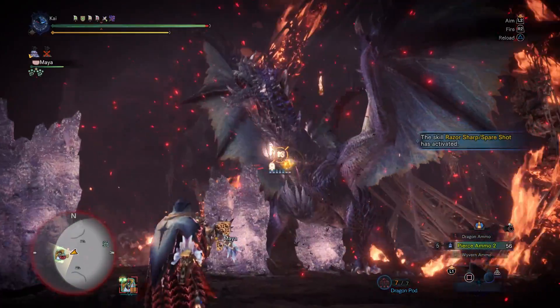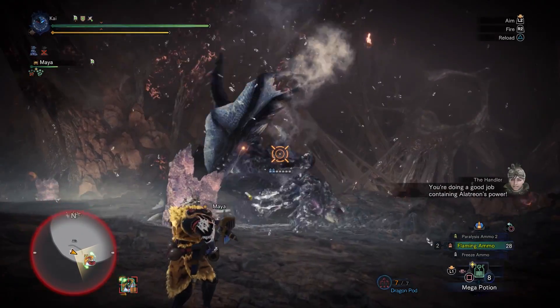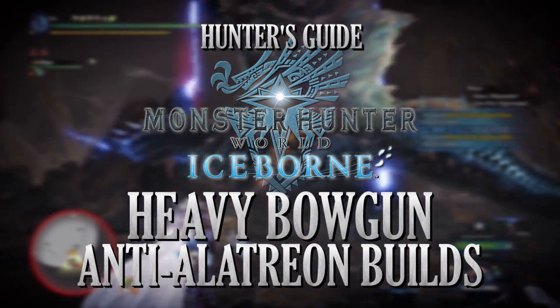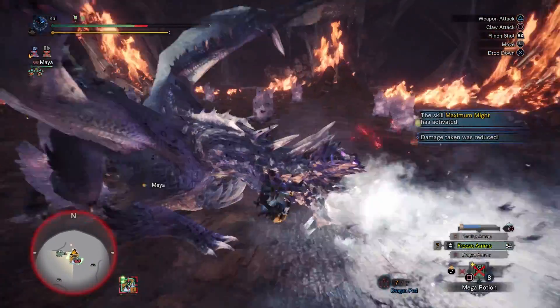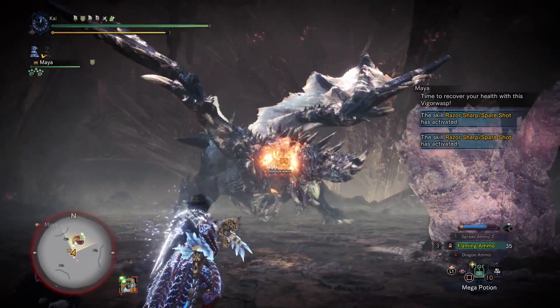One of the best aspects of Monster Hunter is the sheer variety of ways to play the game, thanks to the various weapons and sheer amount of builds you can create. I'm Darkblade with an Anti-Alatrion build for the Heavy Bowgun in Monster Hunter World Iceborne. The main purpose of an anti-build is to create a set made to counter a specific monster. In this episode we're looking at countering Alatrion, providing hunters with two builds to take on the Blazing Black Dragon — one safe, one risky.